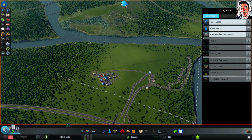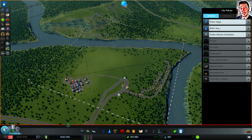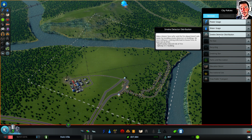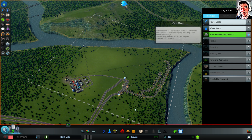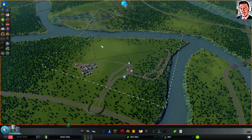Policies are like a little bit of a bonus. For example, you can make people use less power or less water, or reduce the risk of fire. These will cost a small upkeep, and I will go with smoke detector distribution because I think I have plenty of power and plenty of water, so it should be fine for now.